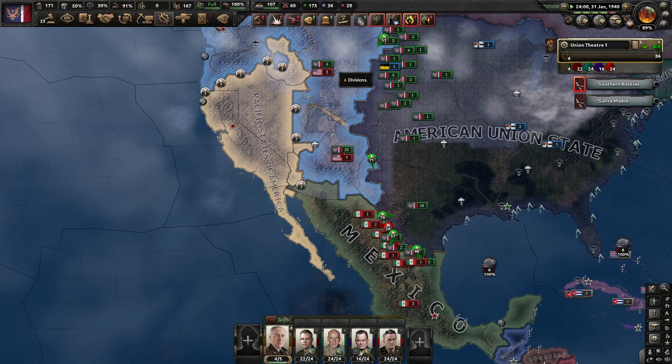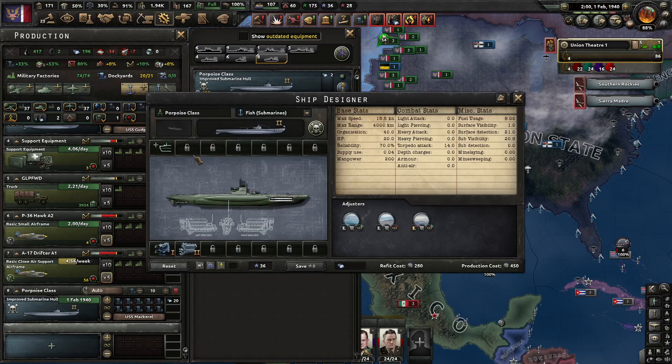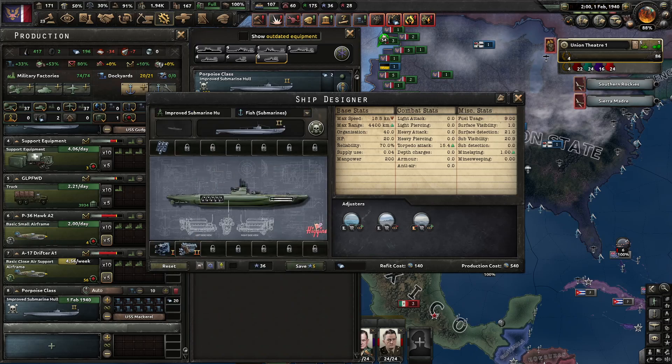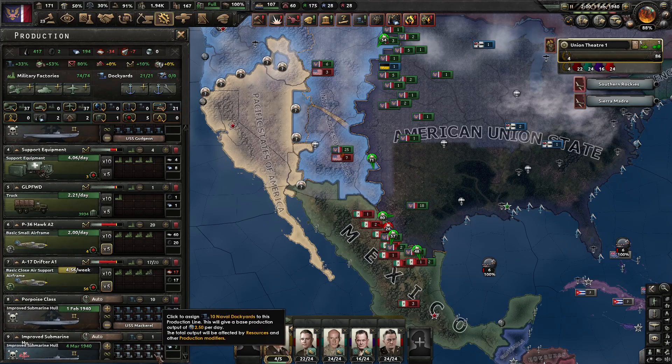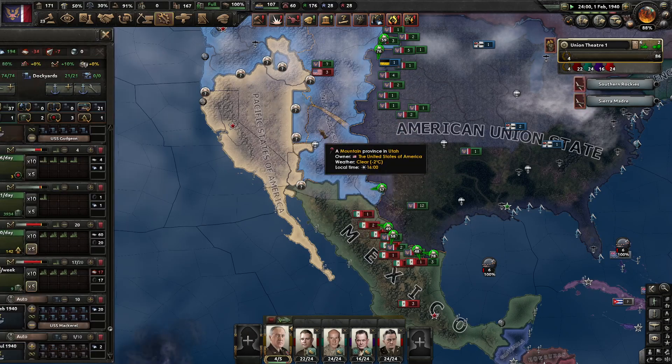It seems I also attacked the Mexicans, which I don't like to do right now, but it is what it is. Improve submarine hull variant — let's do mines also, 3.2 and engine 2.